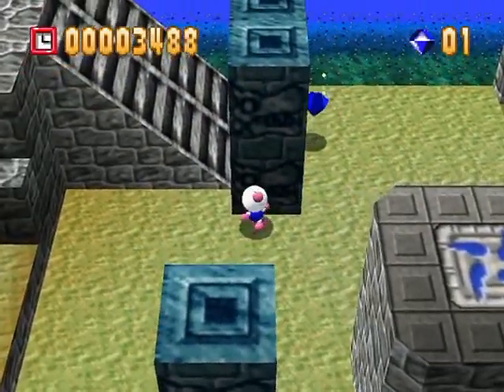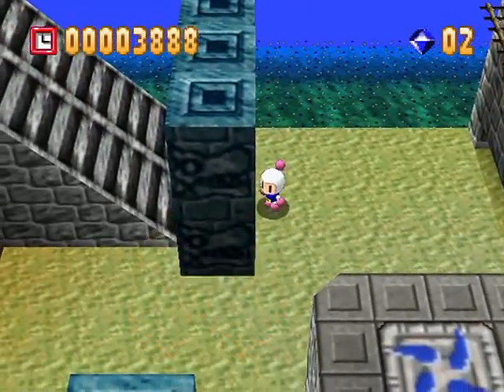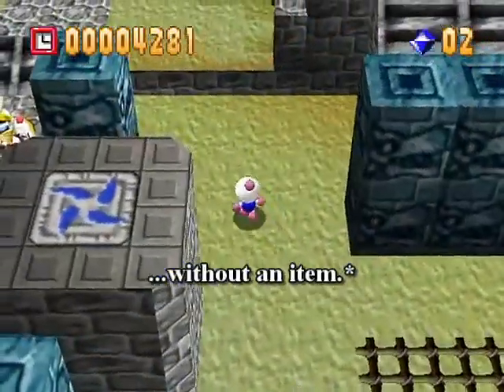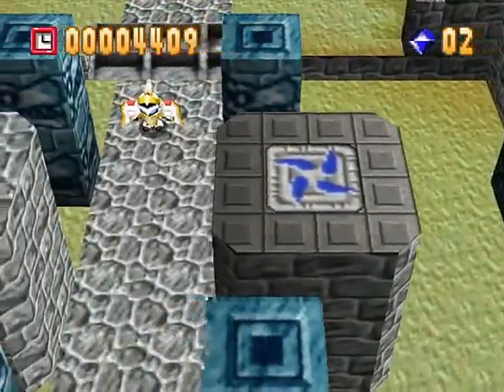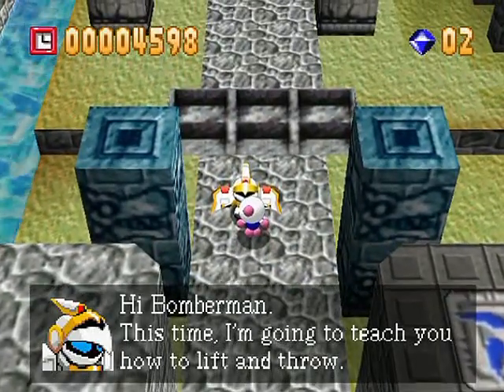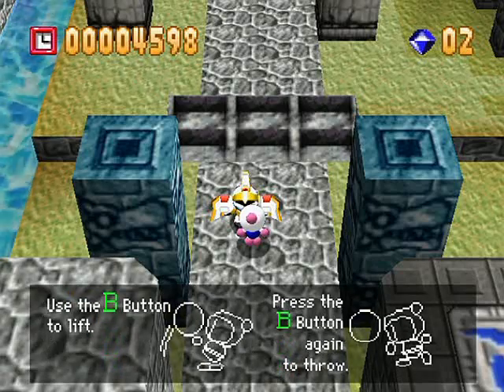Listen to this high-pitched sound — that means you can't destroy this object. There's some slowdown going on, maybe because Sirius is coming along here. He says: 'Bob and Rand, this time I'm gonna teach you how to lift and throw. Press B to lift, B again to throw. There are three distances you can throw, determined by the amount of pressure you put on the control stick.'